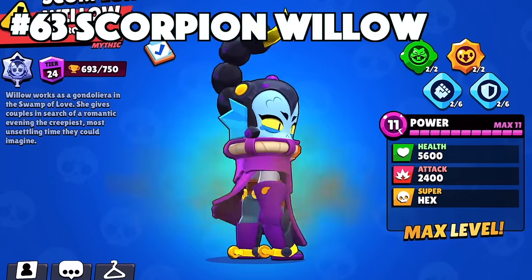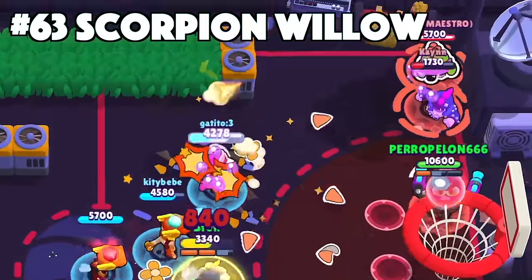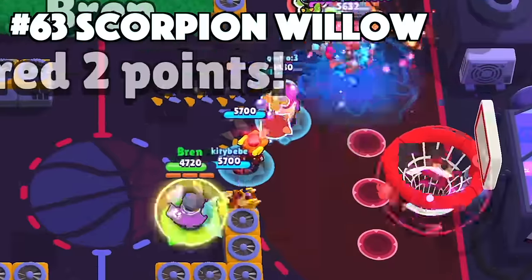Willow's best skin is Scorpion Willow. No question about Scorpion Willow being the best Willow skin — she literally only has this skin and Axel Willow, so we don't have to go any further here.